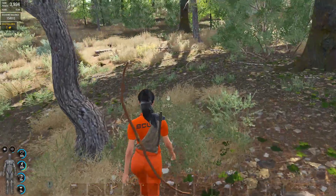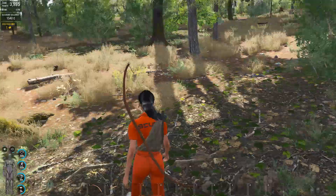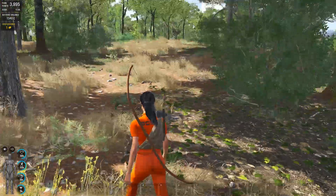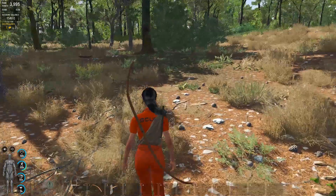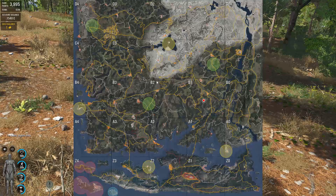You get easily swarmed by the puppets and die quickly. It's easy to get overwhelmed by them — even with a knife, if there's too many you're dead. So it's really nice to have at least this setup. You can check the map — spawning random is free, you don't pay any cash to random spawn.